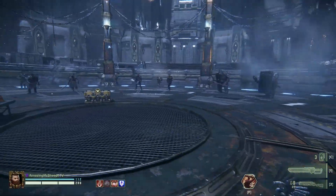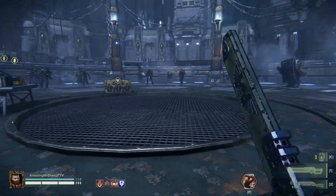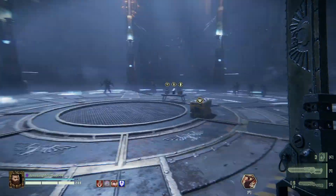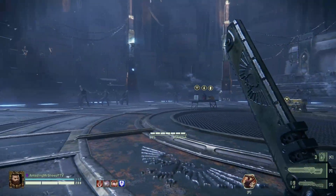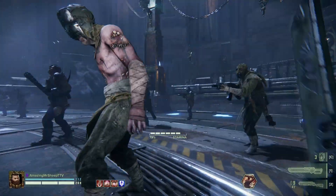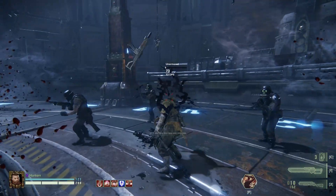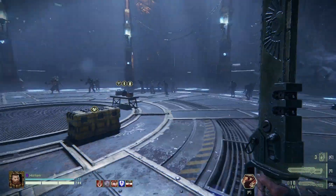You can also dodge into a slide, slightly carrying the momentum from your dodge. And you can slide dodge into another slide, though this only gives you a small amount of extra distance, as you don't carry much momentum from your dodge, but it's still good to know about. Mastering the slide dodge will really help you improve your maneuverability and help you out in those tough situations where you're pinned down.